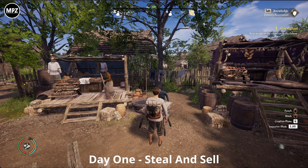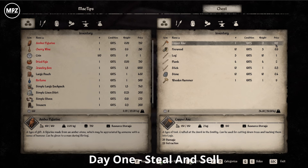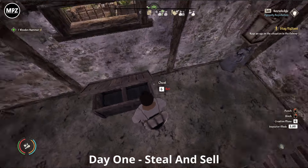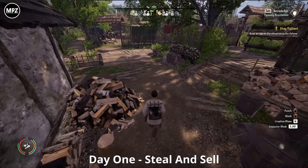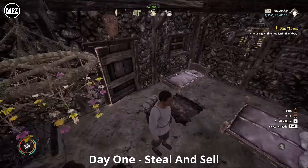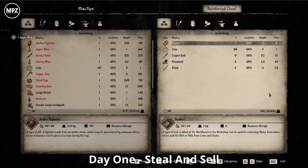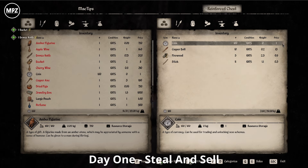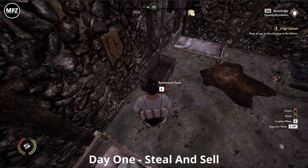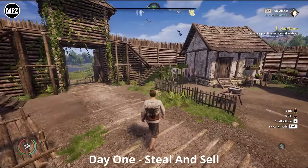Notice that everything shown in red in your inventory cannot be sold back to this village because you took it from here. Equip the large pouch — now we've got 65 kg of carry weight. Make a little plan in your head of a route to go around and just go into all the storage, taking everything worth a decent amount. Avoid things like sticks and straw — bad weight-to-value ratio. Just go from one building to another, checking nobody is inside.